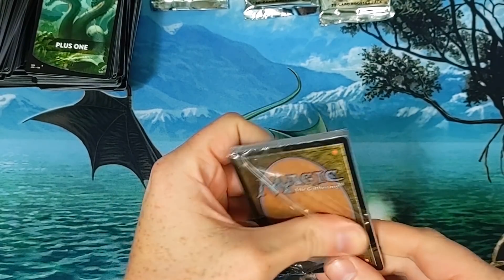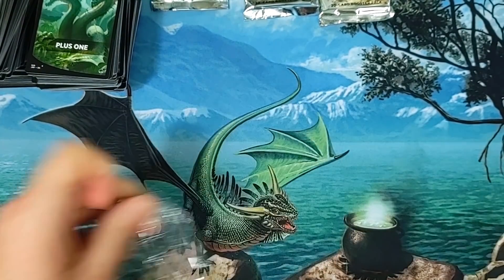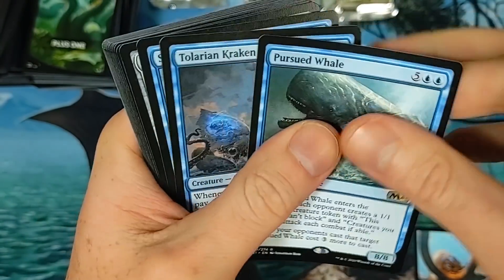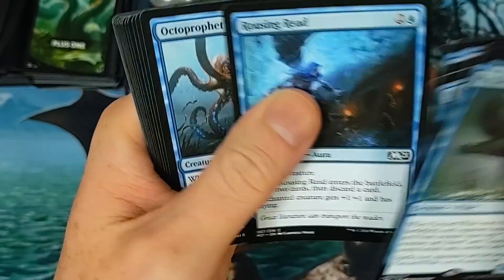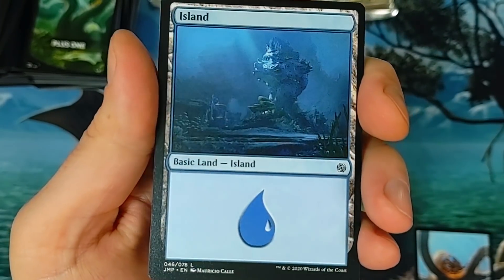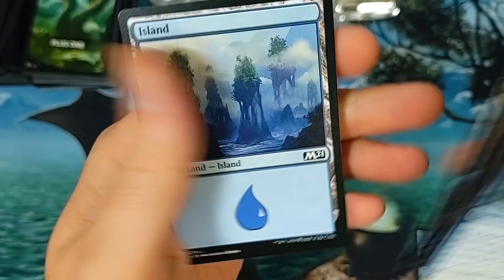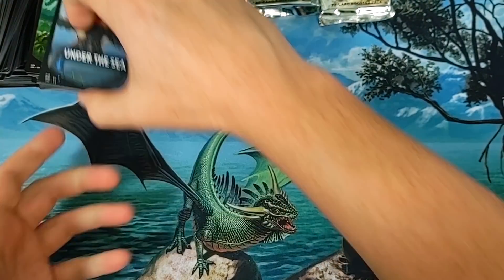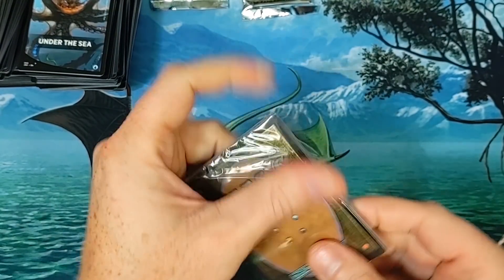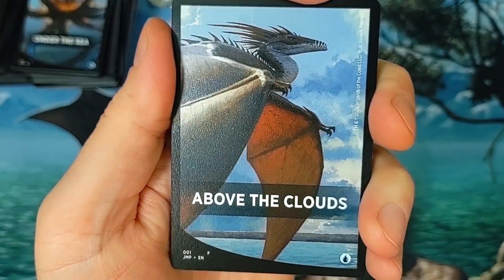We're not done yet. I also forgot to announce who won those cards — I'll do that right after this. Under the Sea — we have all the blue there is under the sea. Pursued Whale — cracking a bunch of junk right there. Thriving Waste — not a bunch of commons in the back here. There's a cool looking Island, one of the nicer ones, about a buck.